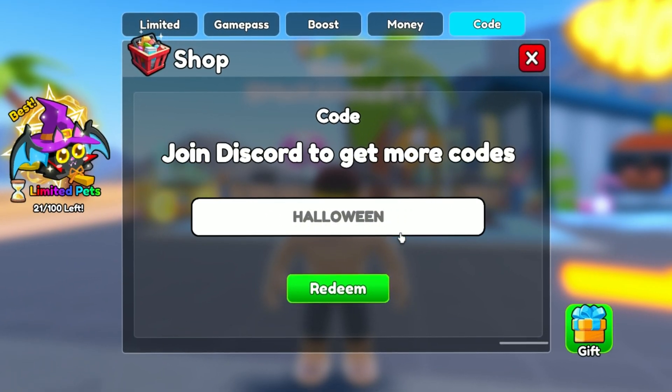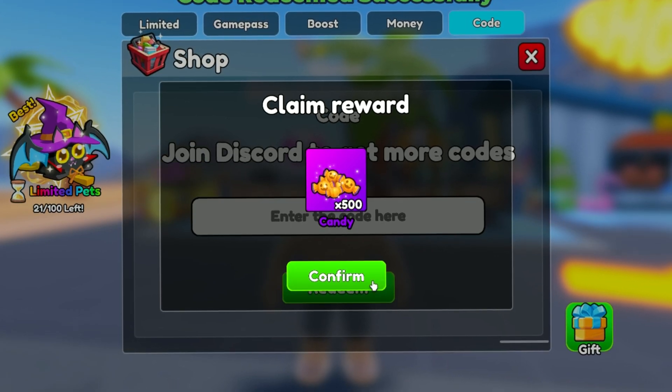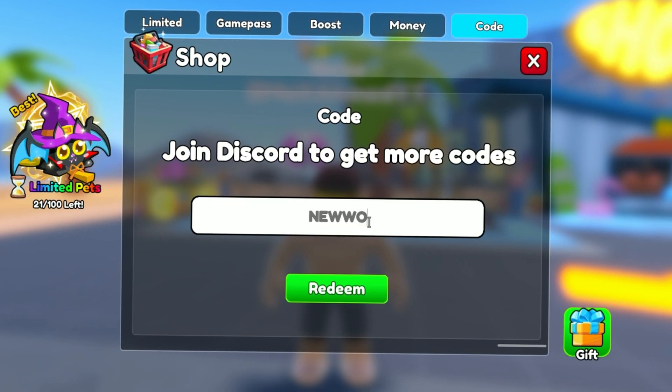The second code is 'halloween'. Let's see what we get from this code — it gives you 500 candy. Now let's show the third code.